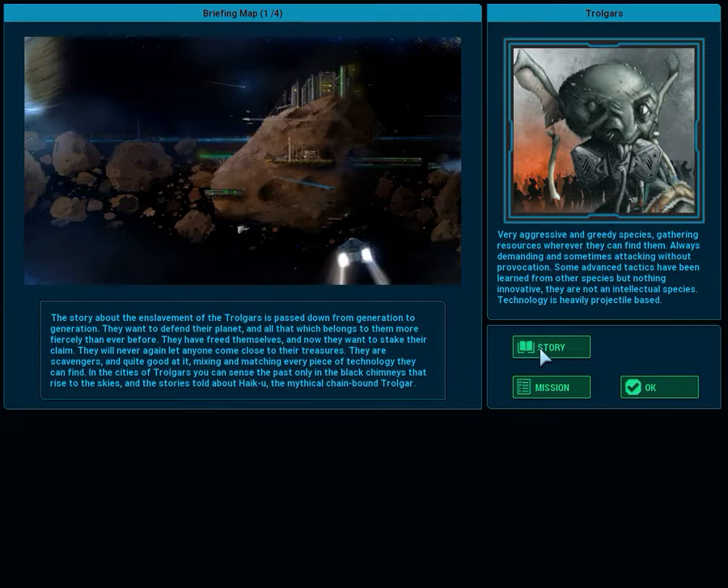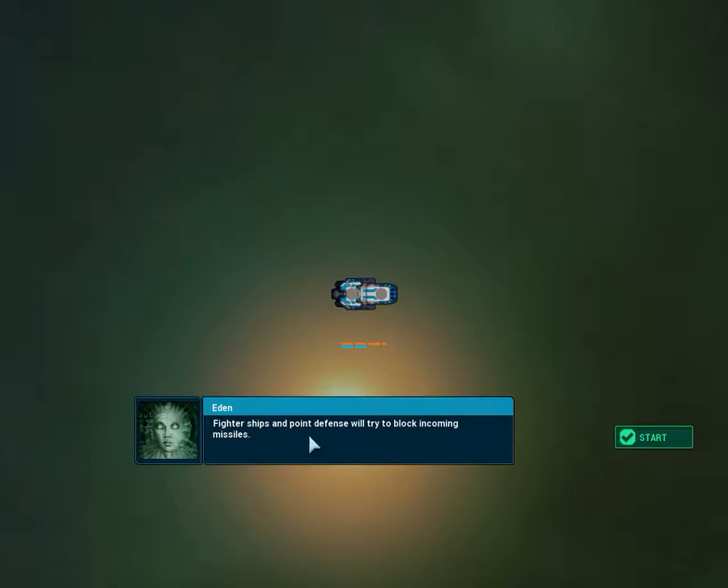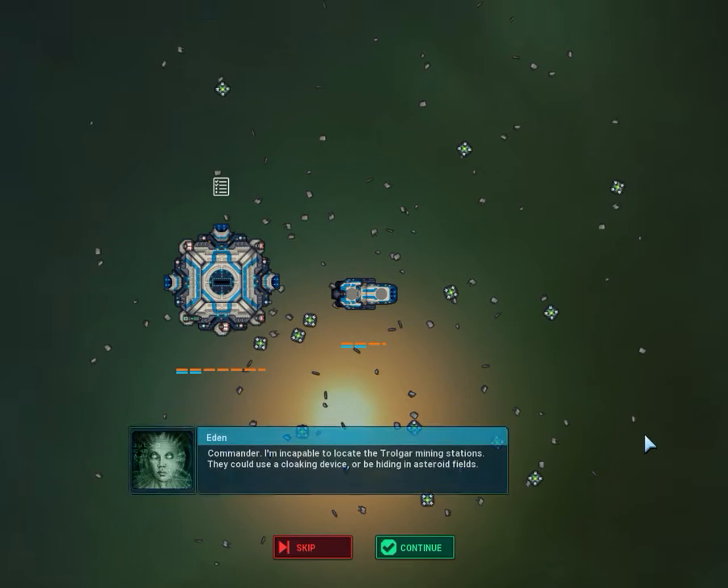Naturally, there's also a bit of story behind each and every single one of the species which you can encounter through multiple playthroughs of this game, as it is designed for a lot of replayability. Eden is our little AI friend, who gives us hints and advice in between the very short loading screens.